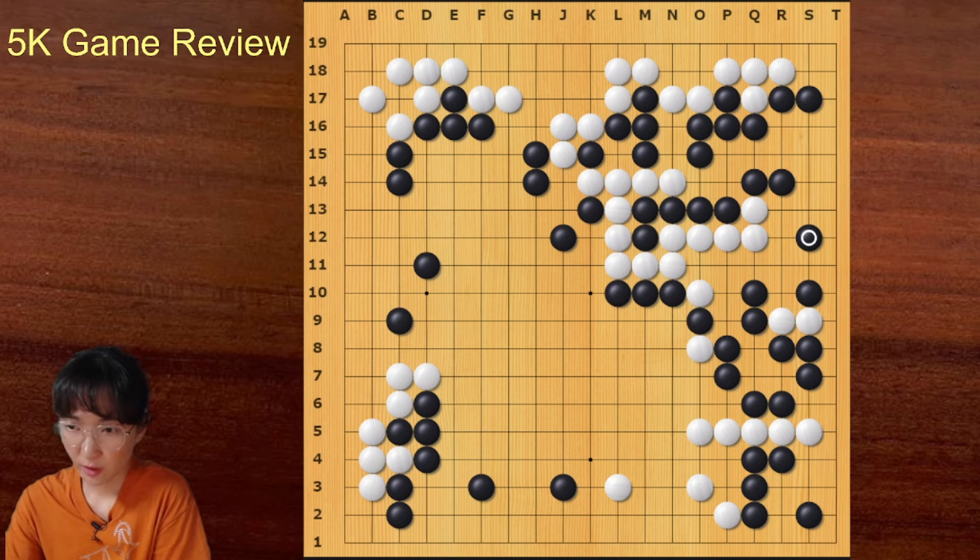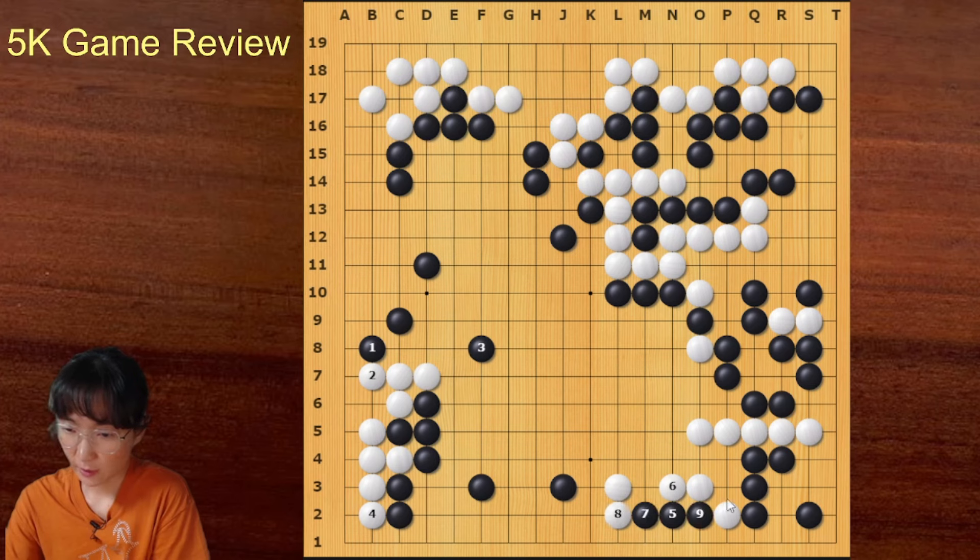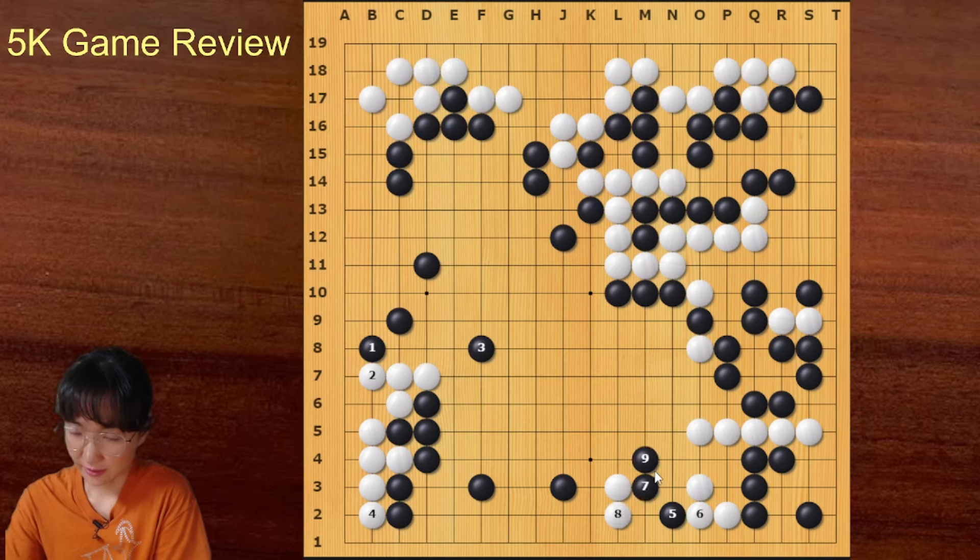Black missed this connection, but still black is leading by a lot — maybe 20 points. Black tried to connect underneath but it's small. This group is not alive and this group got weaker, so black can attack one of these groups. For the left side, black could play like this — this is sente. White can live inside, then you can attack this group. The vital point here is powerful — if white blocks, you can connect underneath, taking away white's space. Very powerful way for black to attack this group.